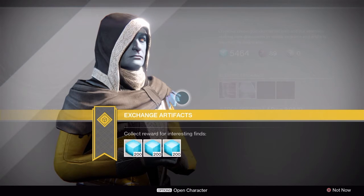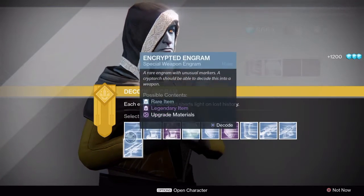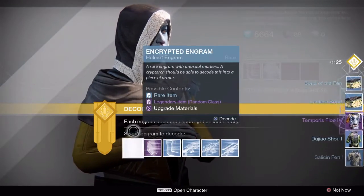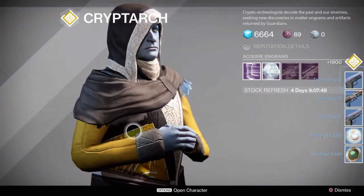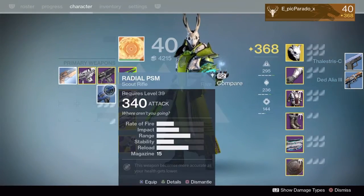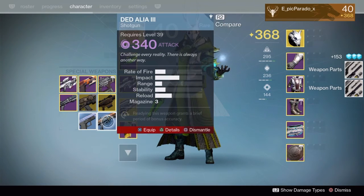Hey guys, Epic Paradox here, and today we're going to talk about how you guys can farm blues and purples — the rare and legendary engrams — and just get a ton of engrams in a fairly short amount of time. As you can see here, I'm decrypting a crap ton of engrams, blues and purples, probably 20-25 engrams that I had, plus I had some extra stuff in the postmaster as well that I didn't show.